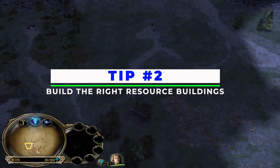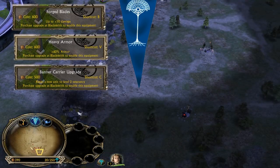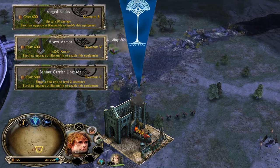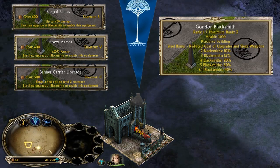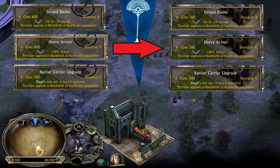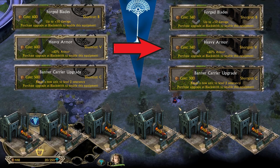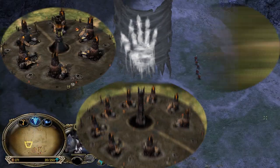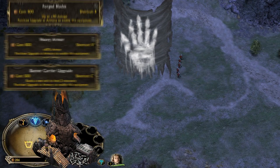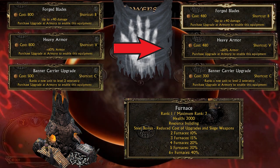Number 2: Build the right resource buildings. Gondor has very expensive upgrades, that's why you will need to build blacksmiths as your primary resource buildings. Blacksmiths provide you with the steel bonus, granting you cost reduction on your upgrades. To get any bonus from any resource building, you will have to control at least 2 up to a maximum of 6. Isengard's primary resource buildings inside the castle, camp, or outpost are the furnaces, which are very similar to the blacksmiths of the Gondor faction and also provide the steel bonus for cheaper upgrades.